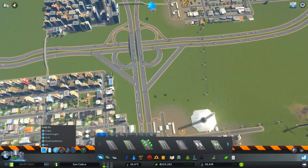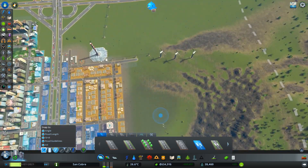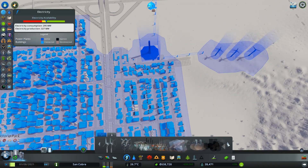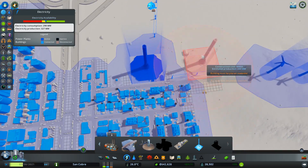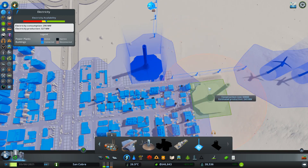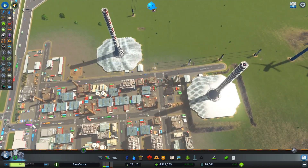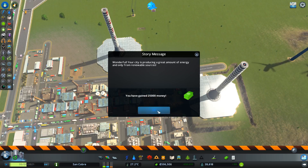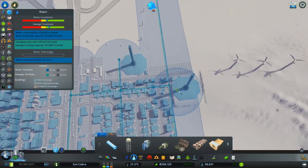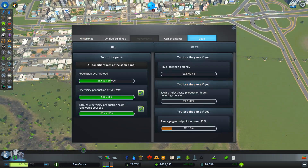We've now filled in that area. Checking the power — power is getting low. We've got plenty of cash, so what I'm going to do is drop in a second solar updraft tower. And there we are — story message: 'Your city is producing a great amount of energy from only renewable sources — you gain 25,000.' We've now fulfilled another one of the objectives.